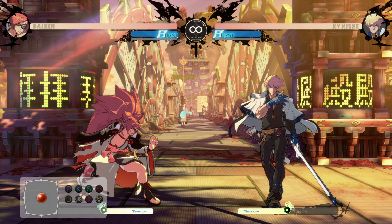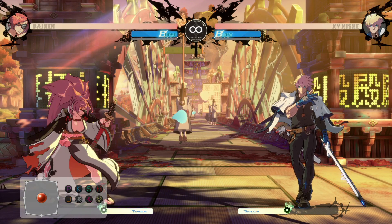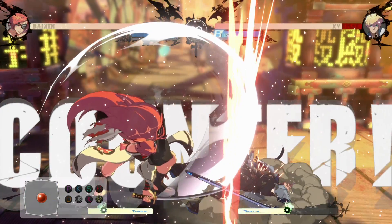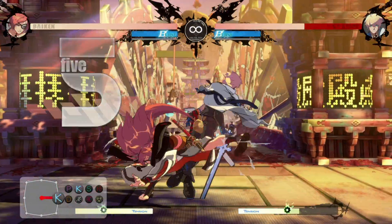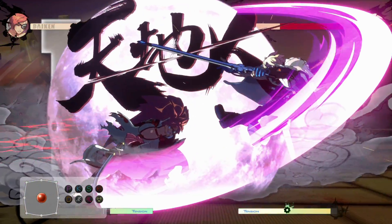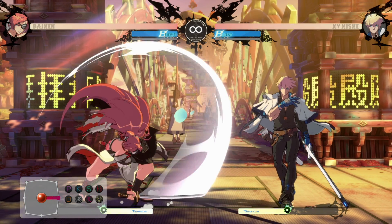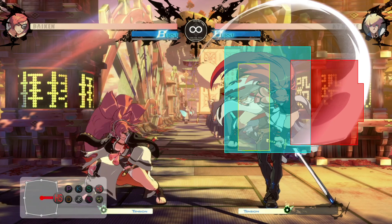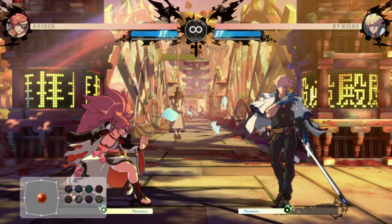Stand punch, stand kick — all natural combos. The other unique command normal of note is 6HS, forward and heavy slash. The screen shakes when you do it, so it's kind of a big deal. Two things to note: if it hits as a counter hit, you get the big boy counter hit — it bounces them and you can get all sorts of combos. It also has a disjointed hitbox, so the part where you can hit Baikin is actually a little bit behind the sword. You can hit with the tip of this move in a position where the enemy might not be able to hit you — good for fishing counter pokes, and it's really good combo fodder as well.